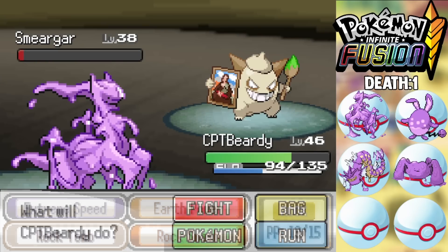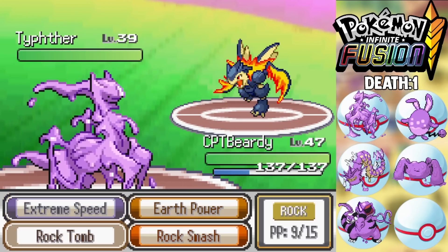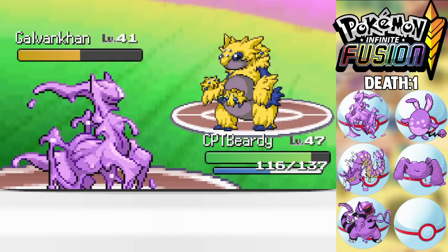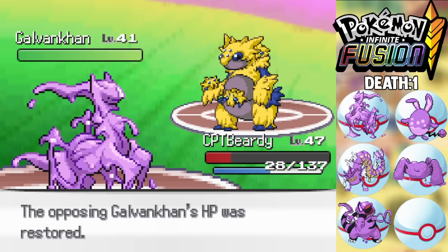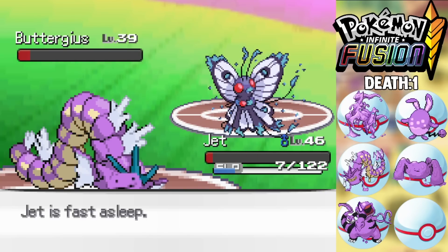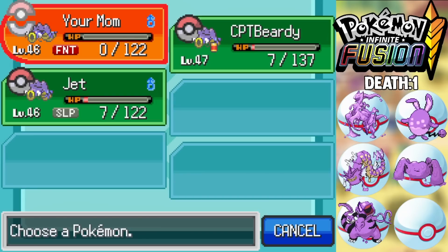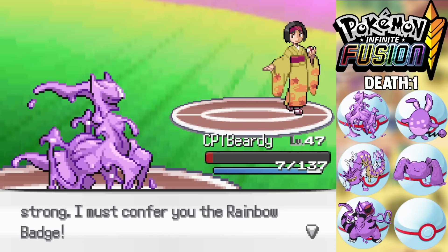We face off against Giovanni in the sewer system and beat him pretty easily. Then it's Erika, the fourth gym leader. My Ditzius is able to go for a move to knock out her first Pokemon pretty easily — I'm a bit over-leveled, which saves me against her Galvantula-fusion. My Did-Riddles looks kind of funny but unfortunately can't knock out her Beautifly-fusion because it puts me to sleep, and Magical Leaf almost knocks me out. My Sandile-Ditto fusion also gets knocked out by the Beautifly, so that's two deaths already.